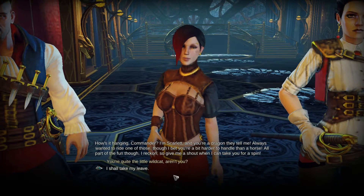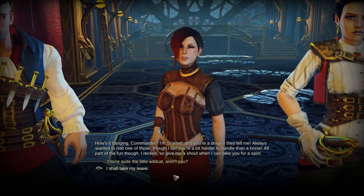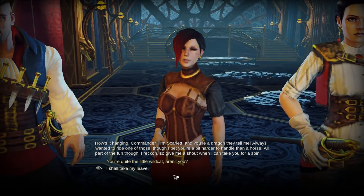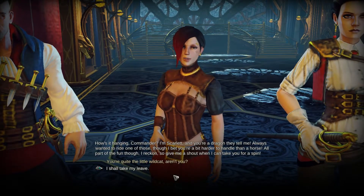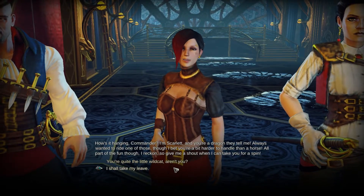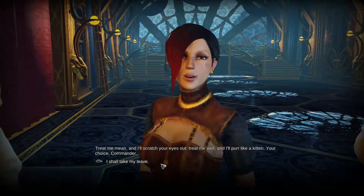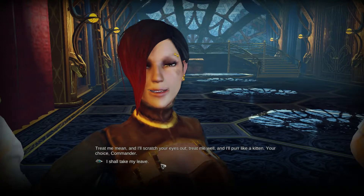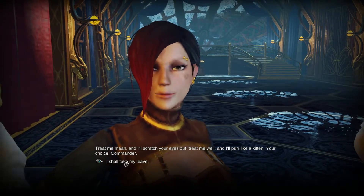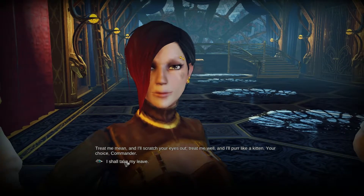Meeting Scarlet - she's shorter, maybe a halfling? 'How's it hanging, Commander? I'm Scarlet and you're a dragon - always wanted to ride one of those. I bet you're a little harder to handle than a horse, but that's all part of the fun. Give me a shout when I can take you for a spin. Treat me badly and I'll scratch your eyes out; treat me well and I'll purr like a kitten - your choice, Commander.' That's very... sexual.